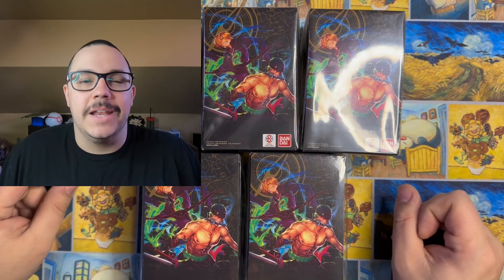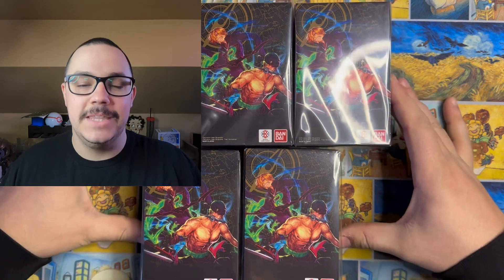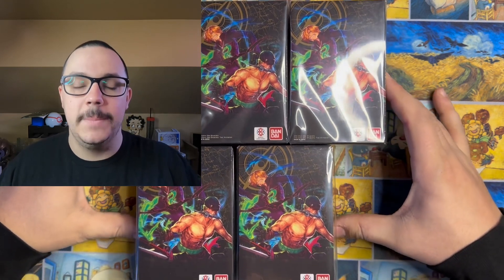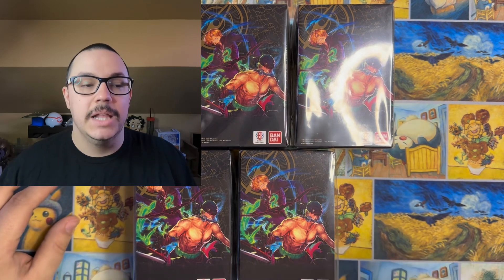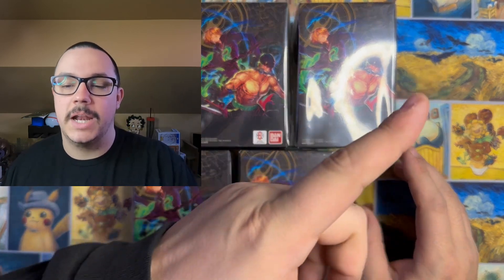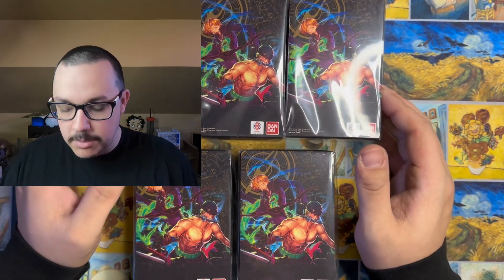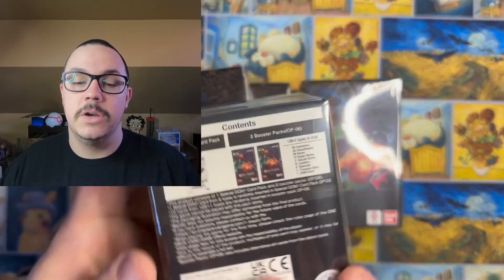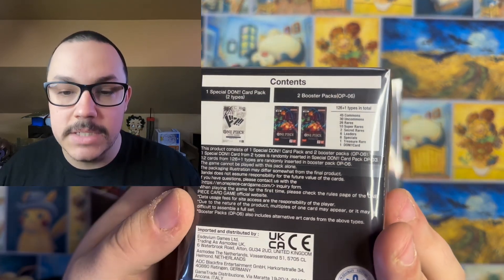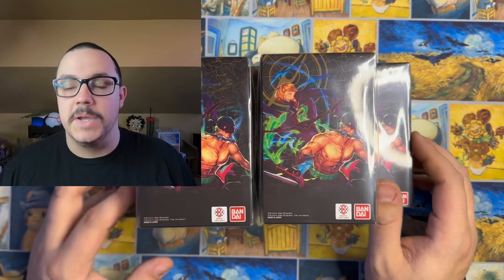Hey, hey everyone! How's it going? Auggie with AuggieTCG here, and today as you can see we have the double packs for the new One Piece set Wings of the Captain. We did open a booster box last week — if you guys haven't seen that video, make sure you check it out. We have got the double packs that have started coming with each set. You're going to be getting two packs of OP06 as well as one special Don pack that will contain one of two special Don cards.